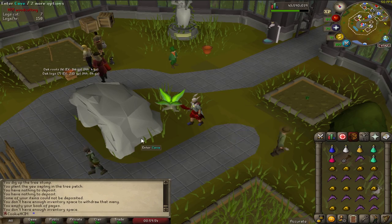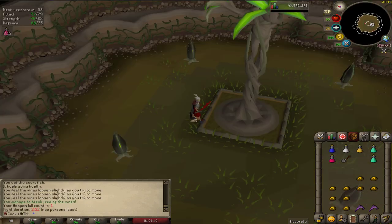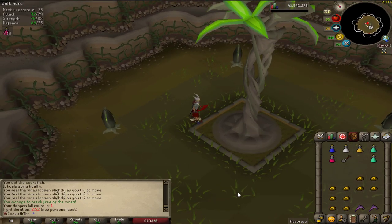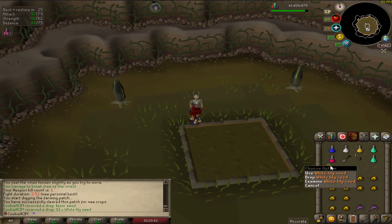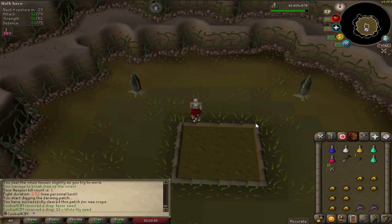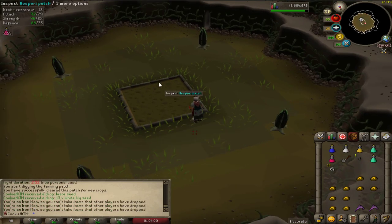I'm going to finally go for my first ever kill of Hespori. I planted this absolutely ages ago, I just never got around to doing it. So I'm going to go do it now because it's not a hard boss. First ever Hespori kill! Next time I think I'm going to bring some range armour. This is the first reward I've ever got — and white lily seeds! I'm actually really pleased about this because I've cancelled so many contracts because of that. Looks like I dropped some seeds as well — no, those are someone else's.